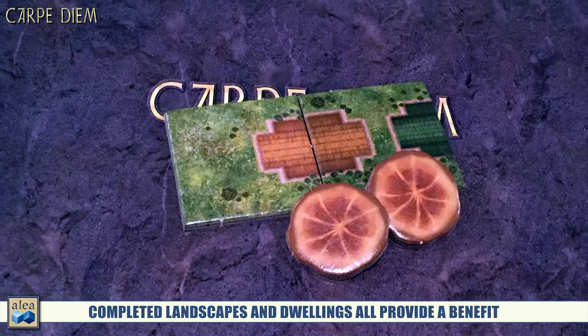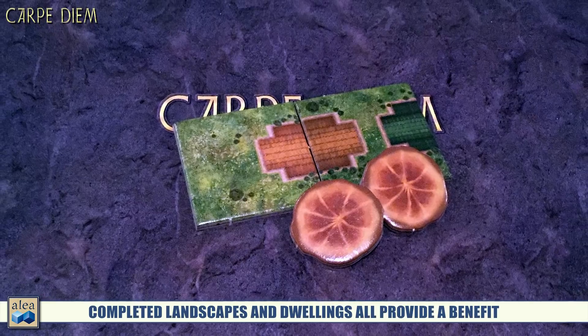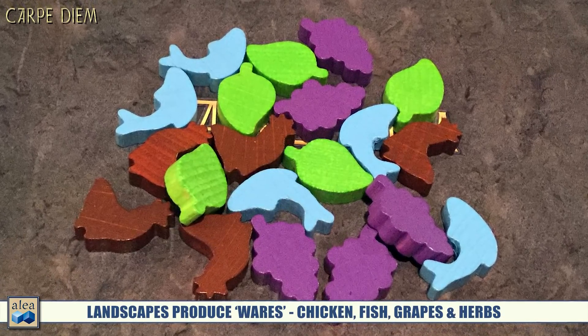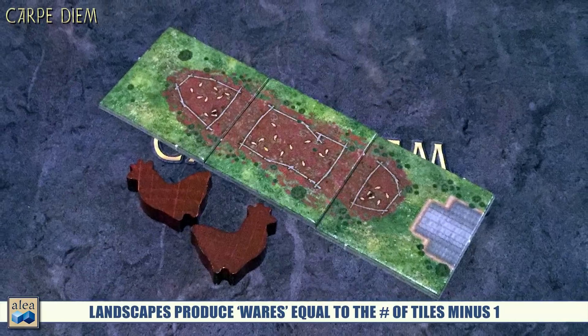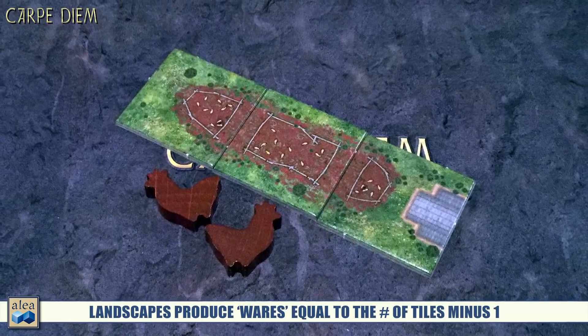Anytime you finalize or complete a structure, you get something from it. All buildings and farmlands provide something. There are four basic types of resources — fish, chicken, grapes, and leaves. Farmland works a little differently: when you complete a farmland, you count how many tiles it took. If it was two tiles, you get one resource; four tiles gives three resources — always one less than the number of tiles used. You then take those resources and put them on your player board for later use.